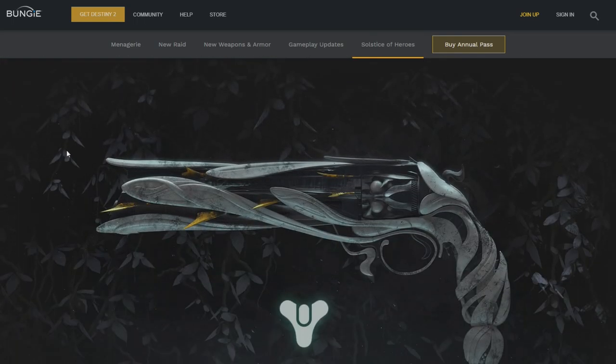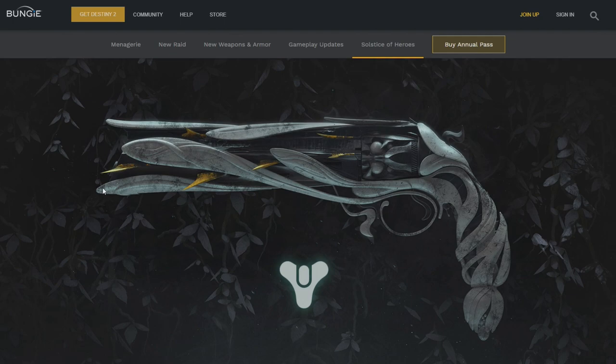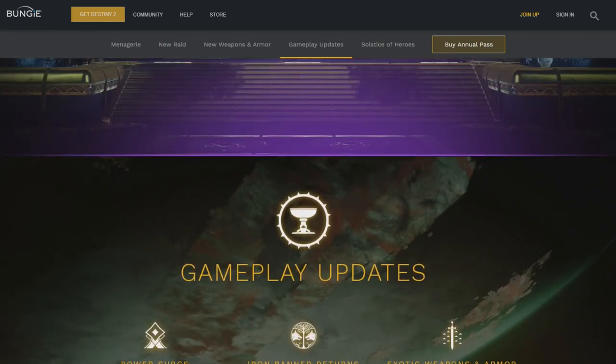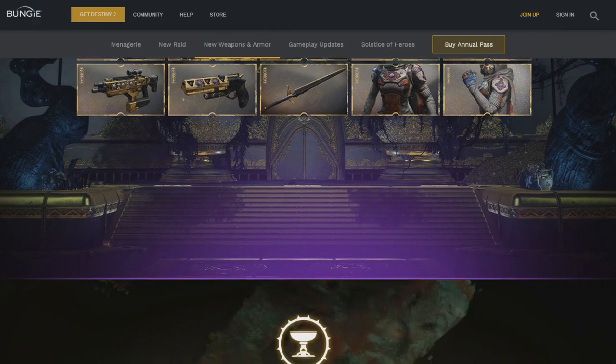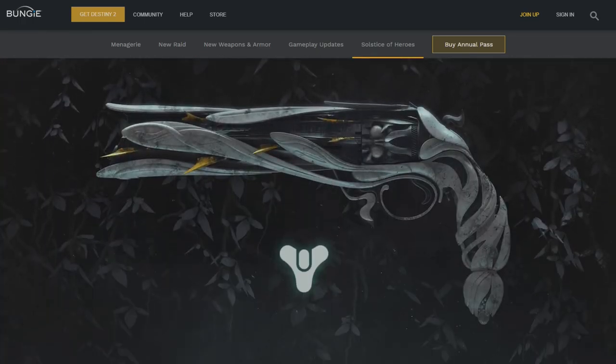Look at the hand cannon — god, this thing is so nice looking. So originally when they were data-mining, I think the hand cannon was supposed to be called Rose. Then people leaked Hawkmoon and it looked like a bunch of mumbo jumbo, but here it is — the official hand cannon we're getting. Wait, is this an ornament or the actual hand cannon? No, I don't think it is because this one is an exotic. What if it's just a legendary, and this over here is actually the exotic hand cannon? They look really different. I'm assuming this is the actual exotic hand cannon.